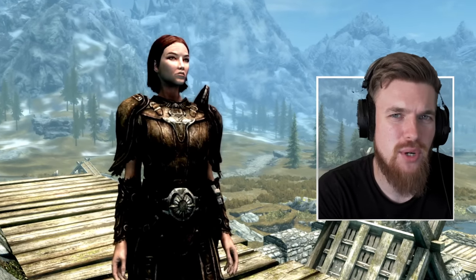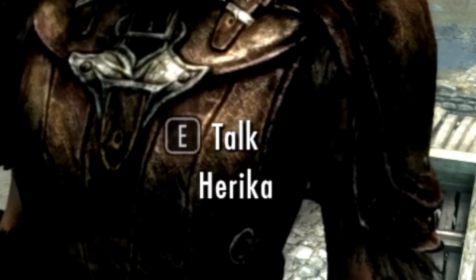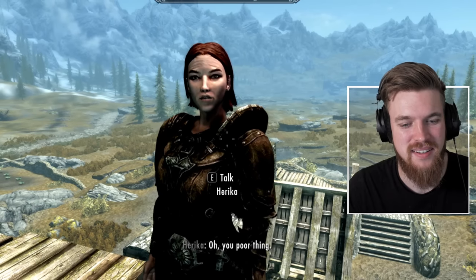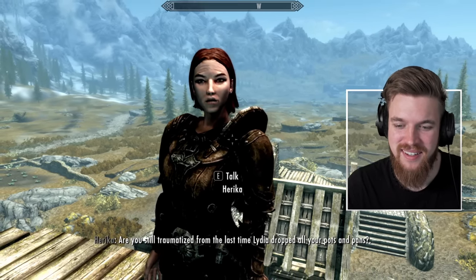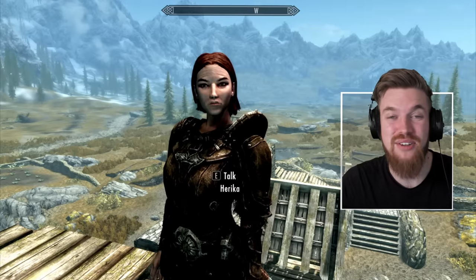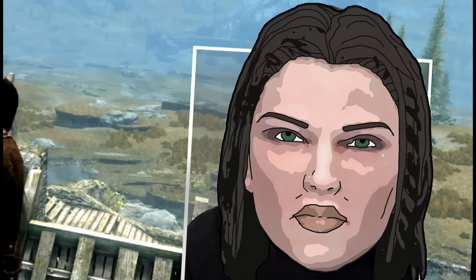This is Herika, the first AI voice companion in the world you can actually talk to using your voice. Herika, can you carry my burdens better than Lydia? 'Oh, you poor thing. Are you still traumatized from the last time Lydia dropped all your pots and pans? Don't worry, moist boy, I've got your back and your burdens.' And you can even customize her voice, personality, and turn her into your ultimate Skyrim waifu.